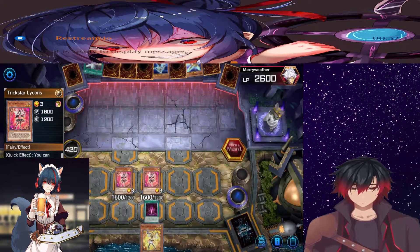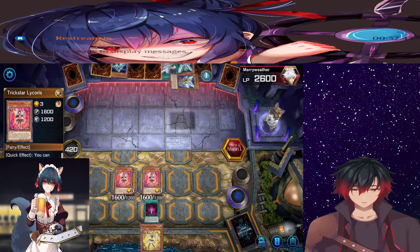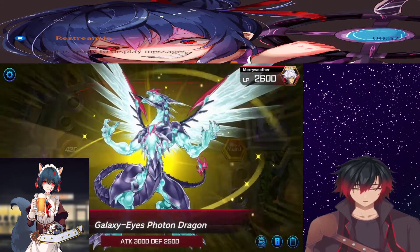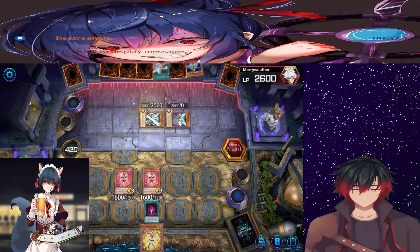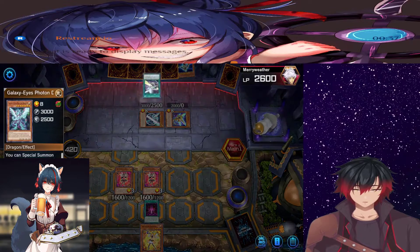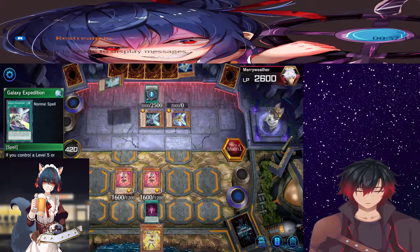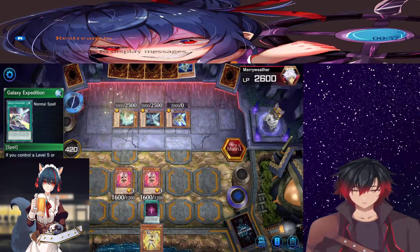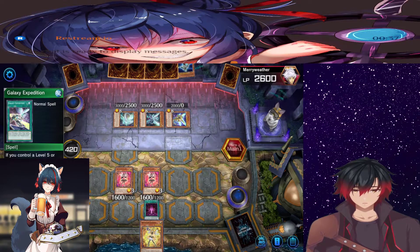Okay, Nebula Dragon — I summon Galaxy Eyes Photon Dragon. Nice. And I activate the spell card Galaxy Expedition. Galaxy Expedition allows me to summon a Galaxy Eyes from my deck, and now I'm going to put an end to this.